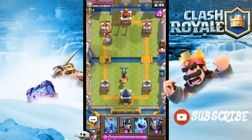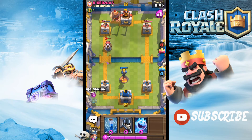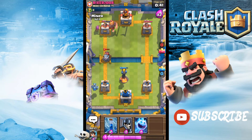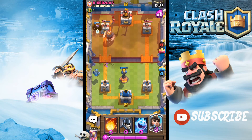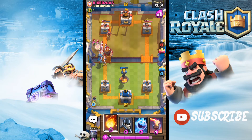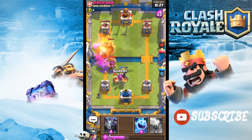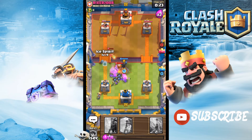I was not expecting that Sparky to be placed like that, but it's good. Our Princess is gonna be chopping his tower and the Sparky is gonna die off as well because he's not supporting it at all. Let's place a Miner there and Zap that to death before it does too much damage. We cycled to another Inferno Tower already — why not put it down. Oh my goodness, do you guys see that? That was so well timed.